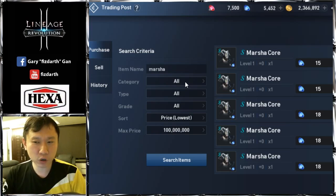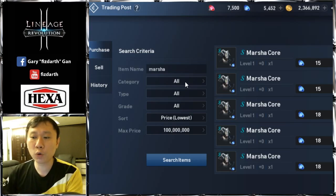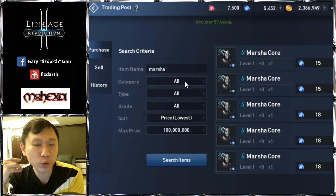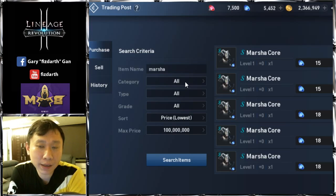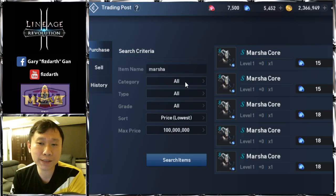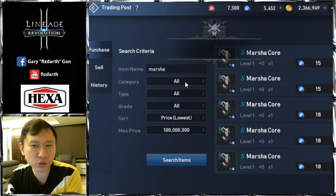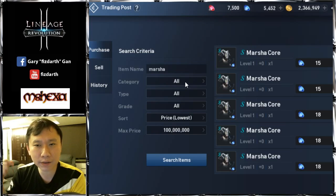Players completing their monster codex quickly are willing to pay the price. Hopefully this helps — if you have ideas or items to share, write in the comments below. I've gained a couple thousand blue gems since I started paying attention to the trading post two to three weeks ago. Hopefully it's the same for you. Thanks for watching.